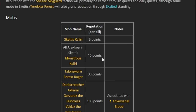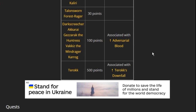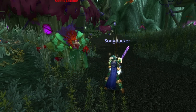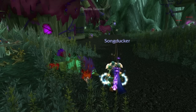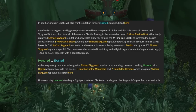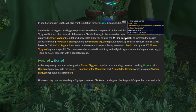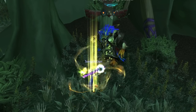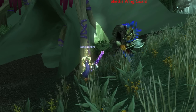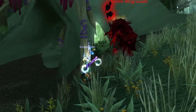The monstrous Kaliri give 10 each, Talon Swarm Forest Ragers give 30 each, you get 100 for each of the minibosses, and 500 for Terok. You kill all the mobs to collect Shadow Dust, which you hand in for 150 rep each time. Then you'll see spectral mobs — kill those to get Time-Lost Scrolls, use the scrolls to summon minibosses worth 100 rep each. Their drops can be turned in for another 350 rep, and you can summon Terok for 500 rep per kill. This can be repeated indefinitely.